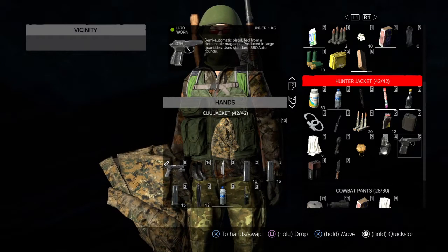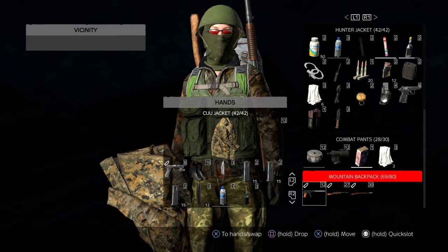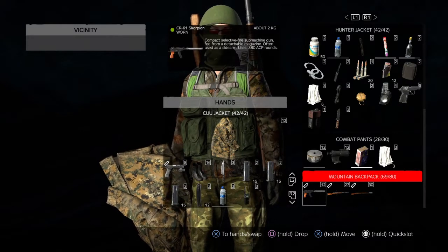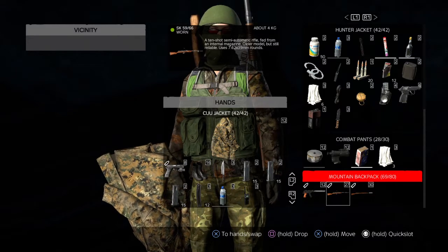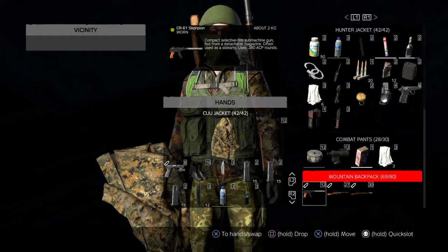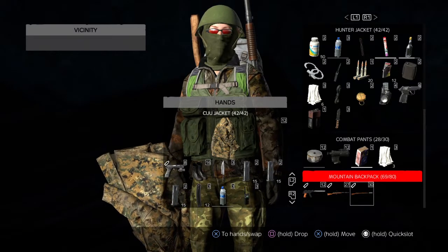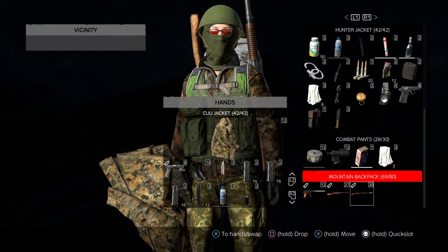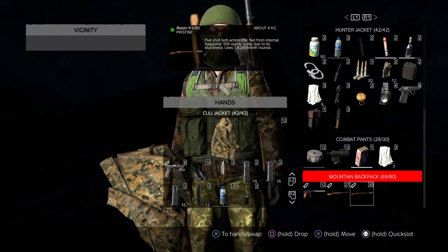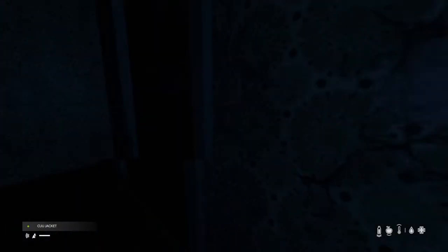Look at this backpack — there is no way I could fit these three weapons in it with 80 slots because of the slot grid. Nine by three, ten by three, four by three — none of it fits. The guns are not meant to go into your backpack, but I'm going to take advantage of this wonky inventory system as much as I can so I can carry as many long arms as possible.